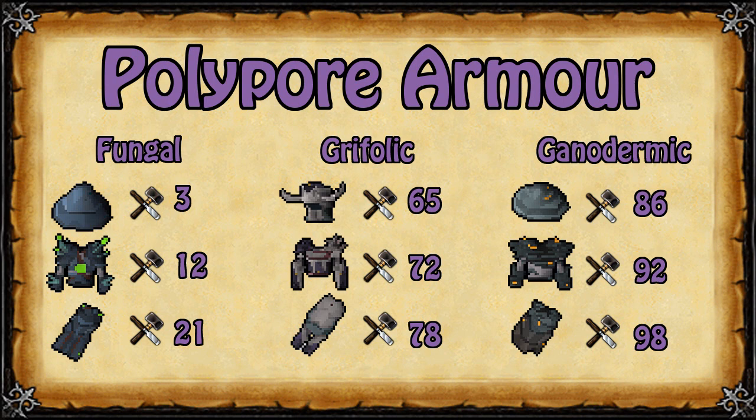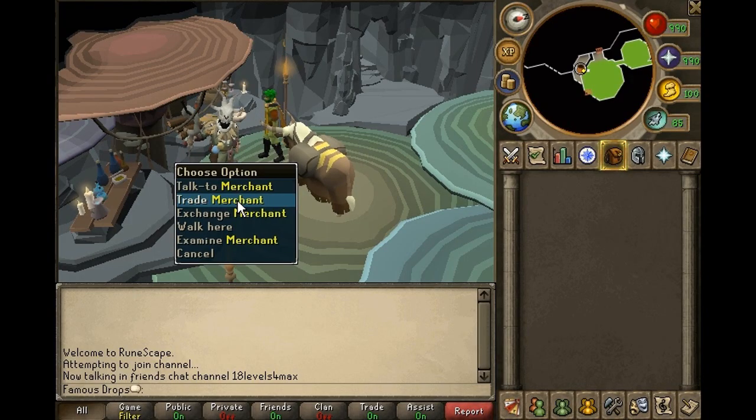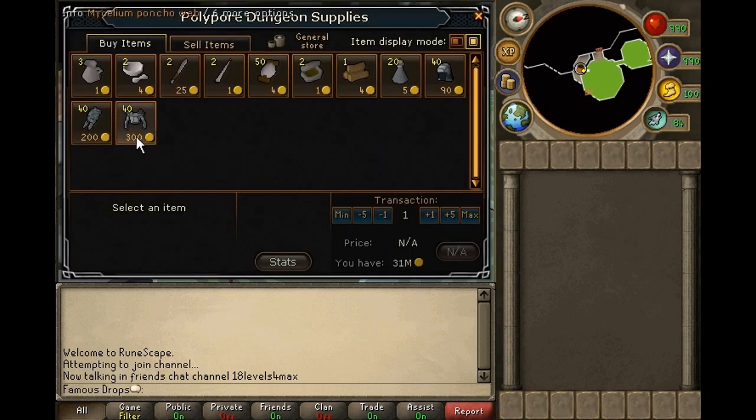In this part of the video we will be learning how to make big profits crafting polypore armor. The level requirements for each piece of all 3 sets range between level 3 and level 98 crafting. To craft polypore armor, use flakes of the respective armor type on mycelium web parts while having thread in your inventory and a needle in your tool belt. The mycelium web parts can be purchased from the Grand Exchange, or from a merchant at the entrance of the polypore dungeon for about a tenth of the price.